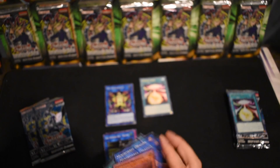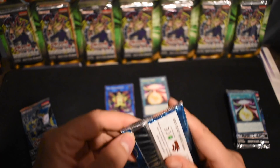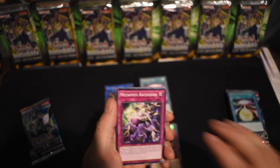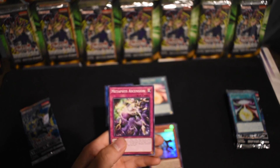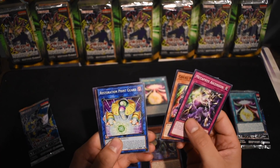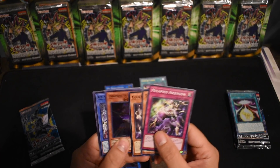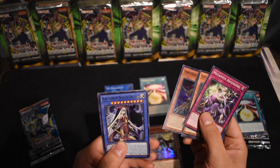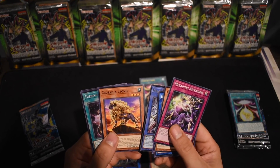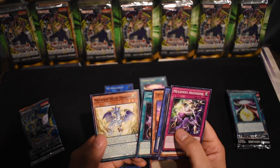Cybernetic Overflow and Turning of the World. This video is going to be kind of crazy because we're working with a new setup — our old camera that we used to record we're using as a face cam now, and it just died. I'm trying to figure out the perfect amount of focus. We have Metaphys Ascension, Goki Moonsault, Restoration Point Guard, Goki Ring Trainer, Umber the Elemental Lord, Ruin Supreme Queen of Oblivion, Crusadia Lenis — I like that Oblivion archetype, the artwork is great. Turning of the World and a Metaphys Decoy Dragon.